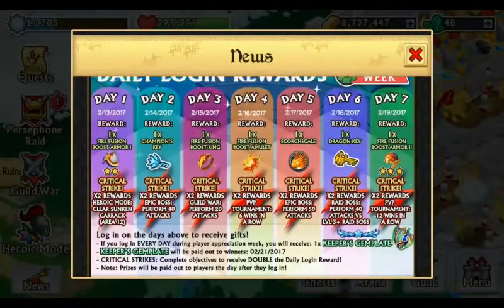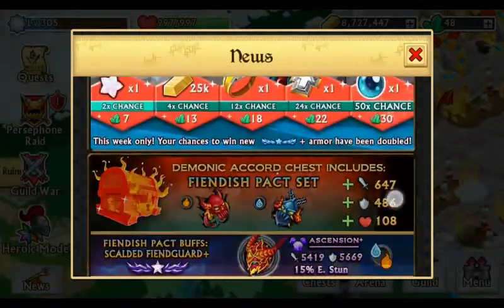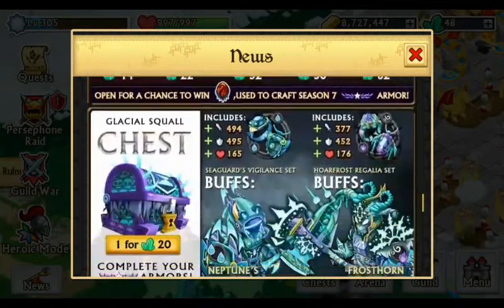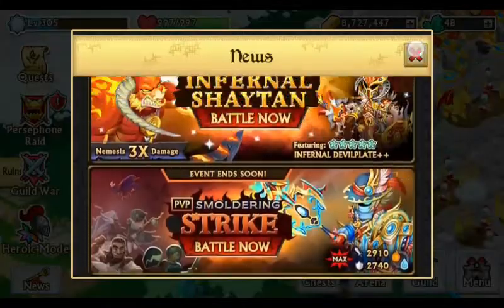As of right now I haven't gotten my Fire Fusion Boost Armor yet. Let me know if you guys have — we were supposed to get it today but I haven't received mine yet. The day isn't over, but they did say the next day you're supposed to receive it, and it is the 14th already, whereas the 13th was when they allowed the login.